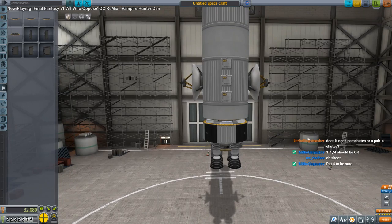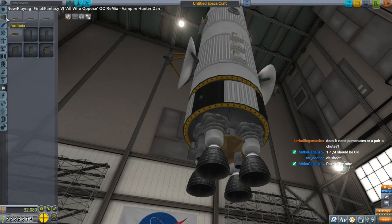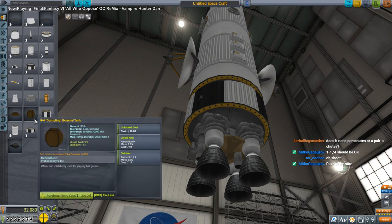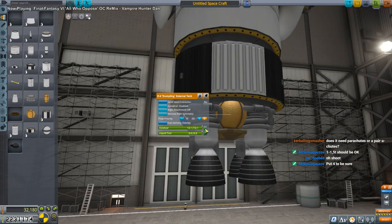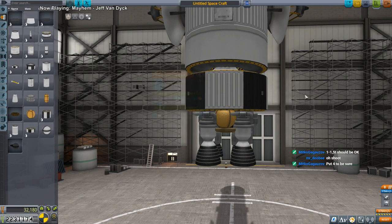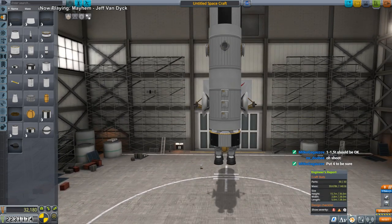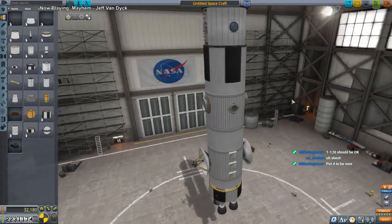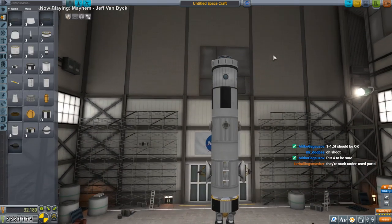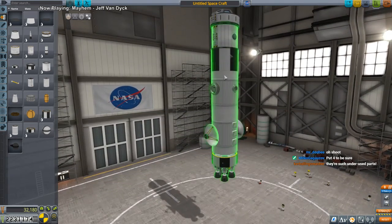That looks like a recoverable module to me, except we need some delta-v in order to have it come down. We've got two more parts, so let's add some - I always like baguettes and dumplings. We're going to lock this fuel so it can be used to come down. I don't know if it's going to be enough fuel, but we'll find out. Hopefully it can stand on the engines since we don't have enough part count for landing legs.